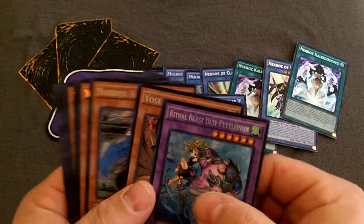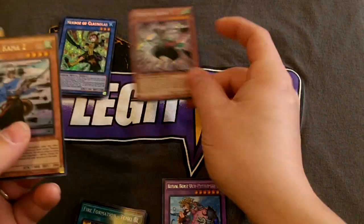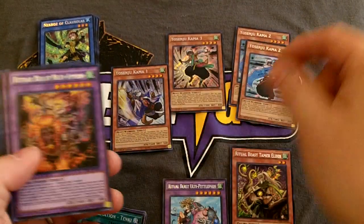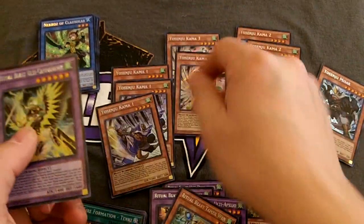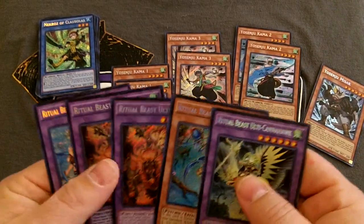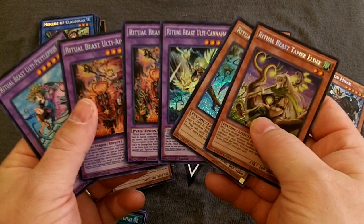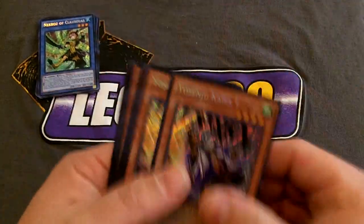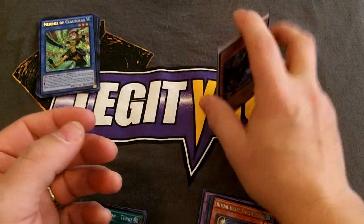Some of the other secrets from this box — let me lay these out real quick. One Karma 2, Karma 3, Karma 2, Karma 1, Karma 2, Misc, Karma 1, Karma 1, Karma 3. So Ritual Beast stuff. I got the Yosinju. Three number ones, two number twos, and two number threes. And a Misc from that deck.